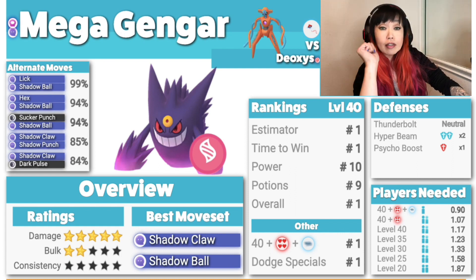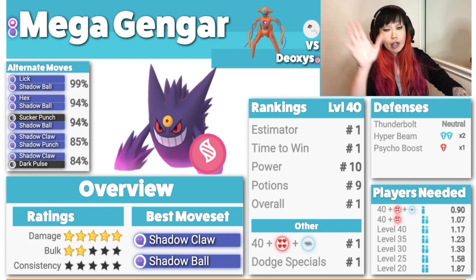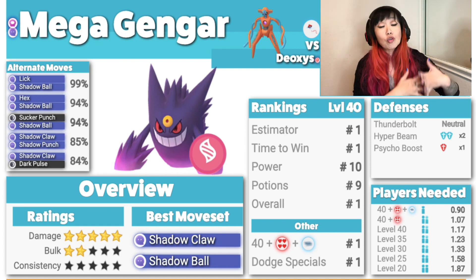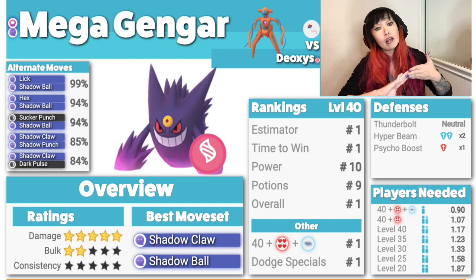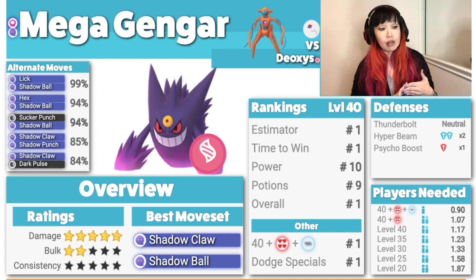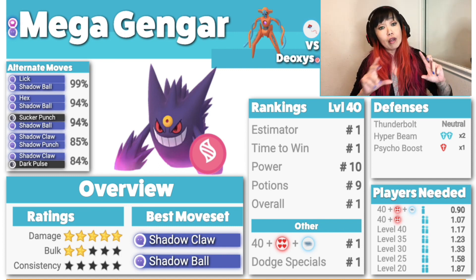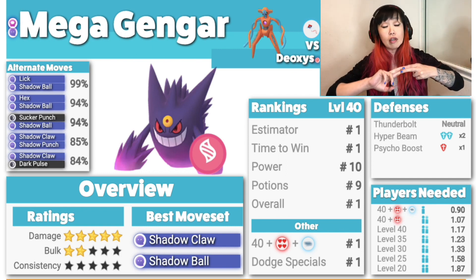The top counter is Mega Gengar, and I'm going to get to Mega Houndoom and Mega Absol and stuff like that. For the Gengar, here is the normal Deoxys. They all have some type of electric move — normal, speed, and defense have Thunderbolt, and the attack Deoxys is gonna have Zap Cannon. The normal Deoxys has Hyper Beam, the speed has Swift, then Rock Slide for defense and Dark Pulse for attack.